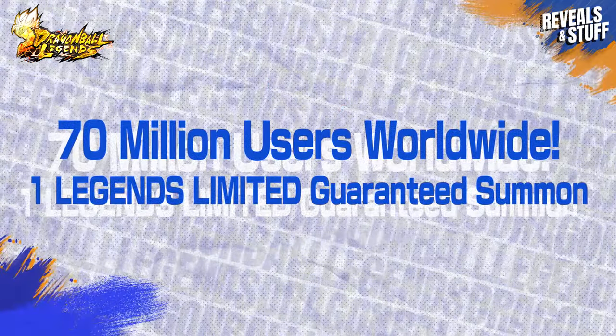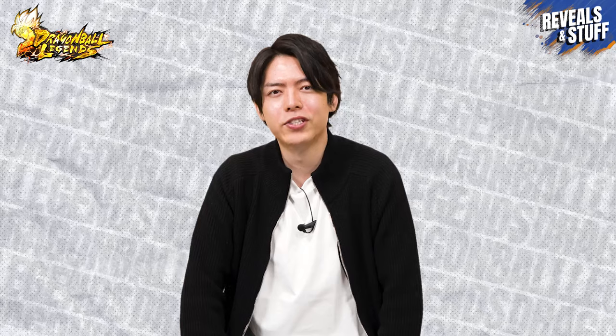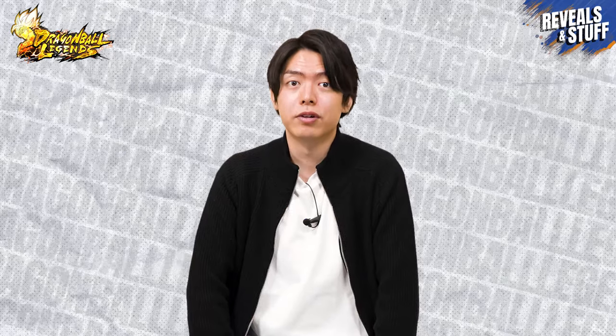There will be a consecutive summon where one Legends Limited character is guaranteed. It will feature every Legends Limited character up to last August's Super Saiyan Trunks team, and it even includes the 4th Anniversary's Ultra Instinct Goku — it's a truly jaw-dropping lineup! The summon can also be played up to 5 times total, so you'll be able to get at least 5 Legends Limited characters guaranteed. Tons of Chrono Crystals are available in the 70 million users campaign, so take this chance to use them.